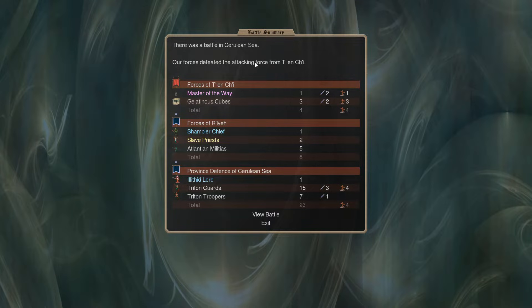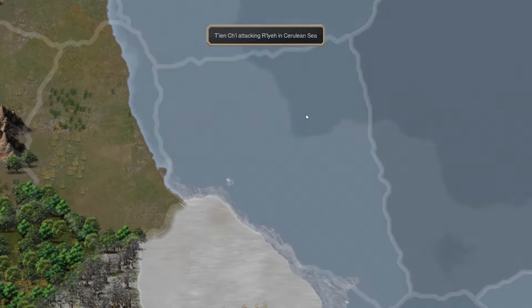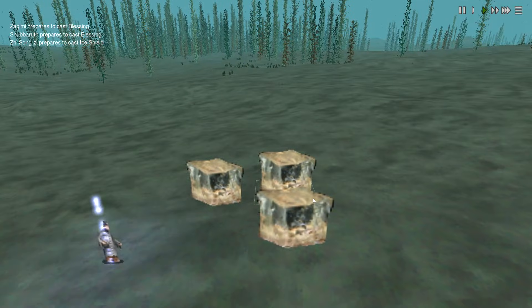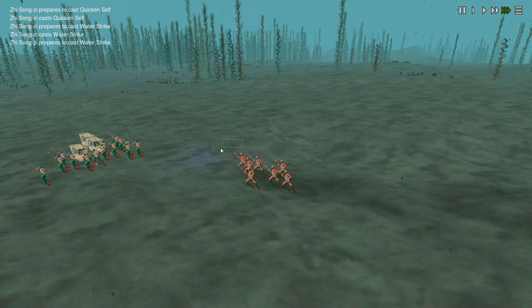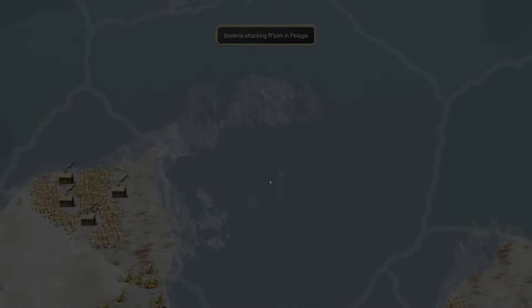In the end turn sequence there's an interesting battle - a faction we haven't fought before, a red faction, is attacking me somewhere in the western seas. More importantly, they're attacking with gelatinous cubes, which is threatening, along with some guy who's perhaps their master. It doesn't do all that much, but it was interesting all the same.